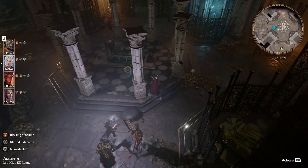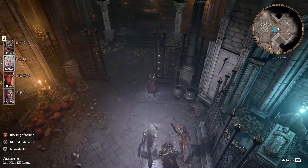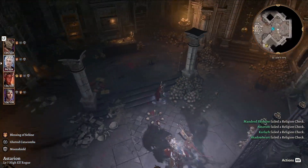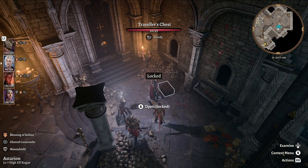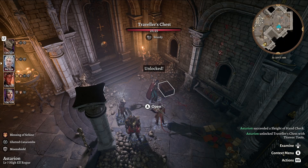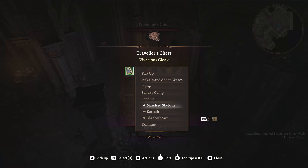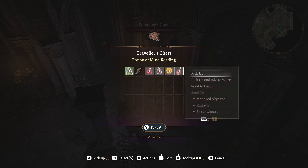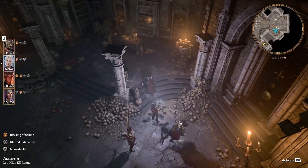I'm just trying to check and see what all's in this entryway before we move on. Nobody passed their religion check, so that sucks. I can just send all of this stuff like this, because I want to keep all my inventory with one person if at all possible. It makes it easier to sell things.